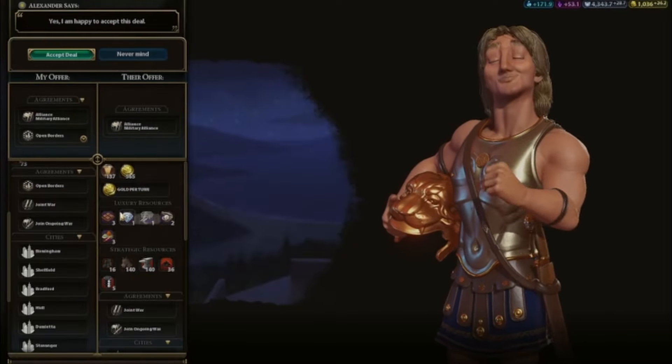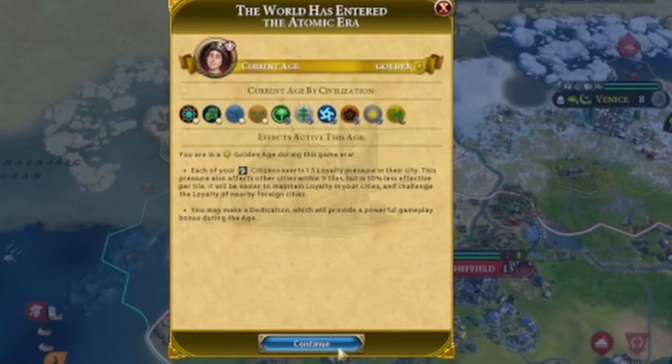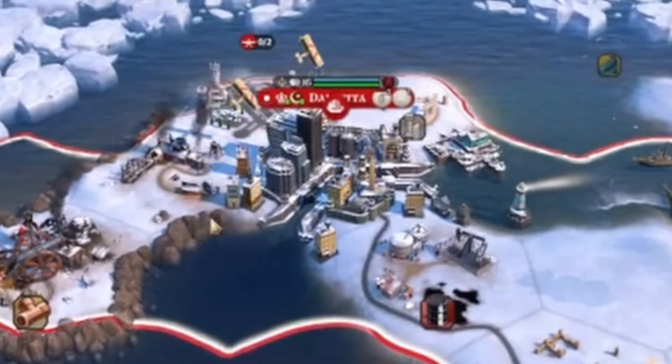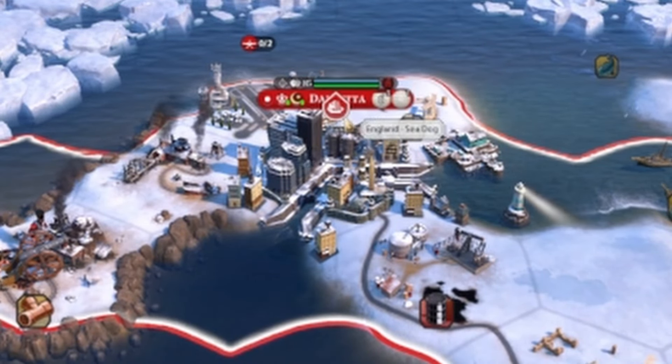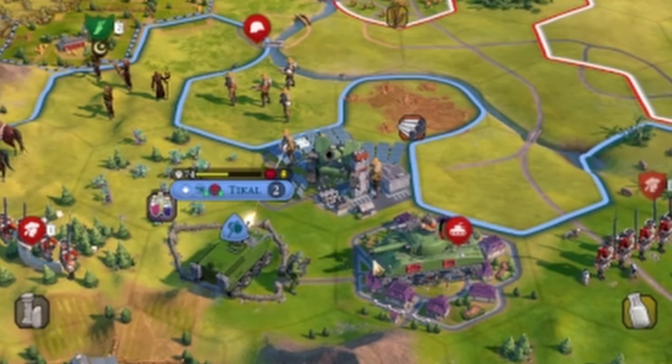I then immediately decided to make an alliance with the only person who still likes me. It seems that I'm doing so well that we've entered the golden age. I finally got the opportunity to use my planes and they're pretty good. It's time to go to war again. The war started off very well.